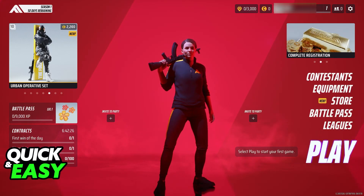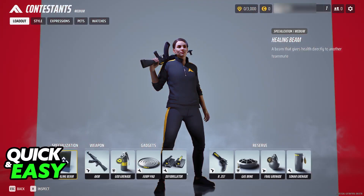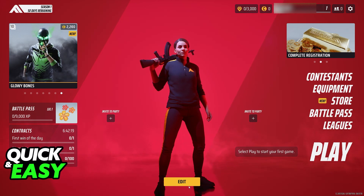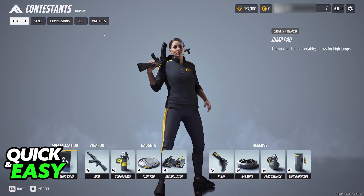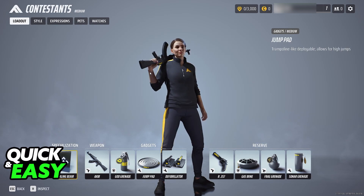Afterwards you are free to queue into a game and practice, test different guns, etc. You can also just click the edit button underneath your character to easily swap out any loadout choices that you have on this specific contestant.